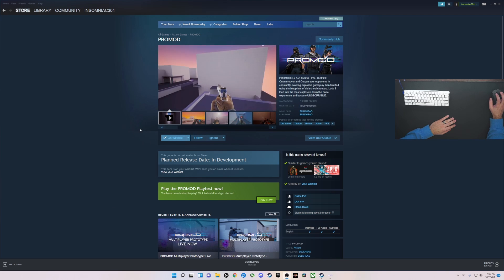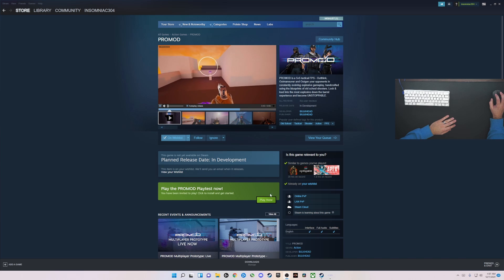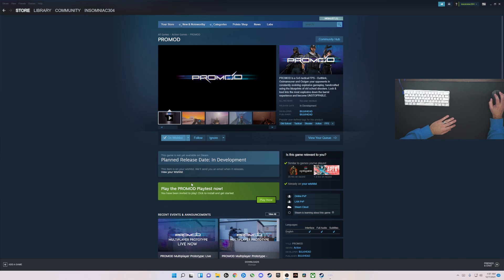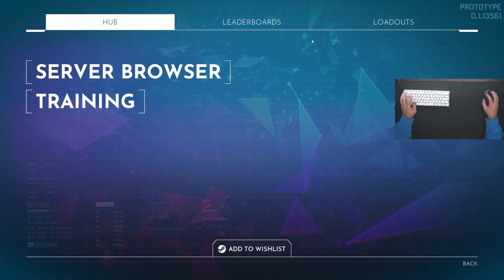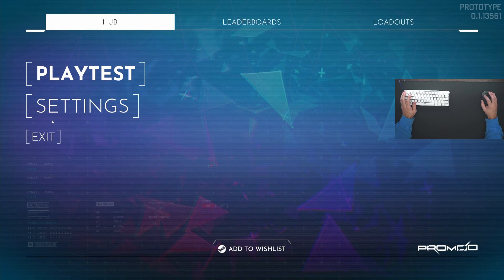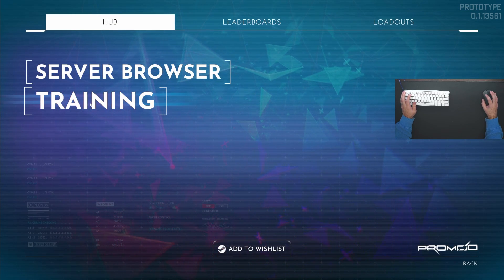First I'm going to show you how to gain access. Go into your Steam, look up Pro Mod, and down here there should be a 'Get Access' option, and then they'll email you. So once you gain access, the first thing you want to do is obviously set your settings and whatnot.